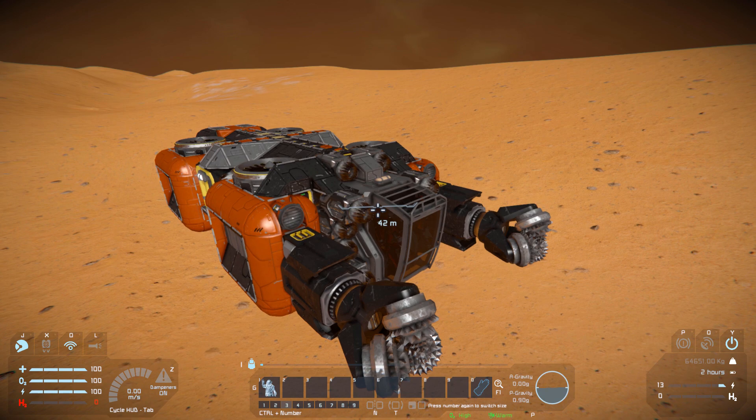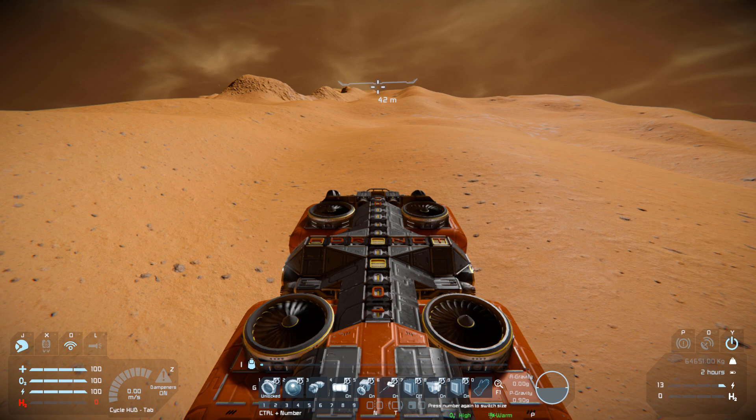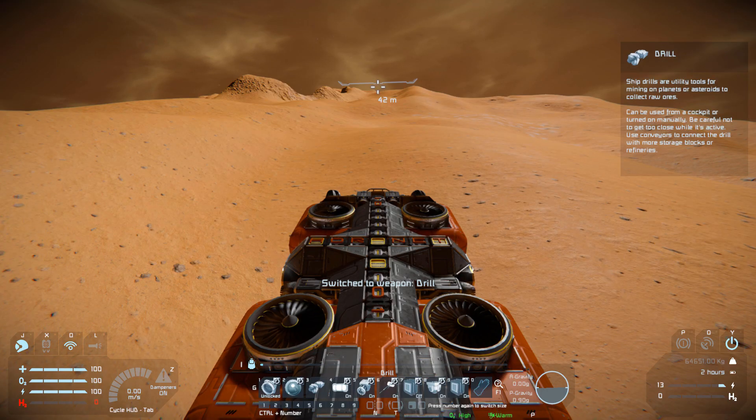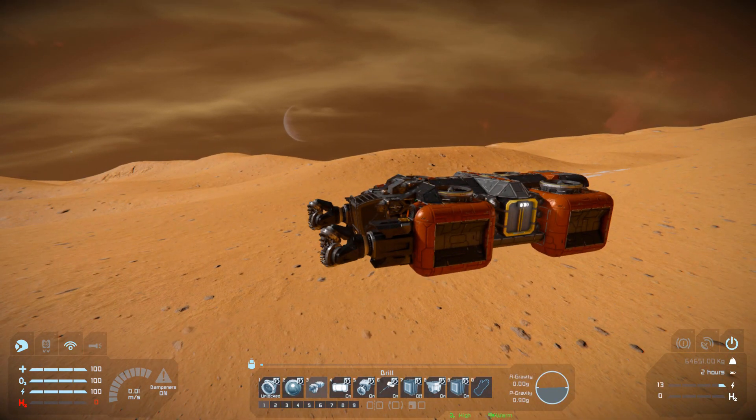Now we can get into my character and play around with what this does. Number one on our hotbar is to lock or unlock our connector underneath, and number two is to view the camera to help connect it up. Number three is to take control over our drills so we can start drilling, or we can right-mouse-button to make a big hole.